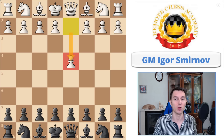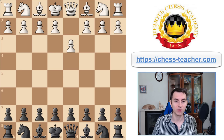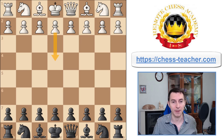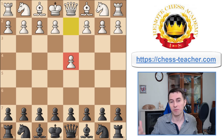Usually when white plays pawn d4, they're looking for a more positional, strategic game and they don't want to be attacked early. In contrast, if white plays pawn e4 on move one, it's a more sharp, dynamic position with a lot of variations such as the Sicilian Defense, Scandinavian Defense, and a wide range of options that give you active play. But against d4, I've been struggling for quite some time finding an aggressive opening for black.